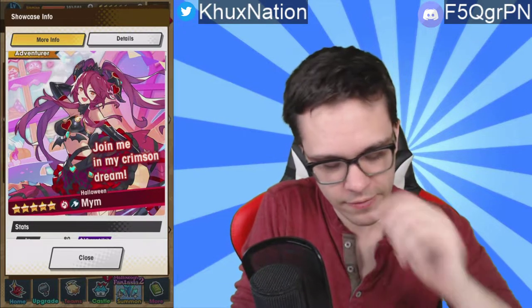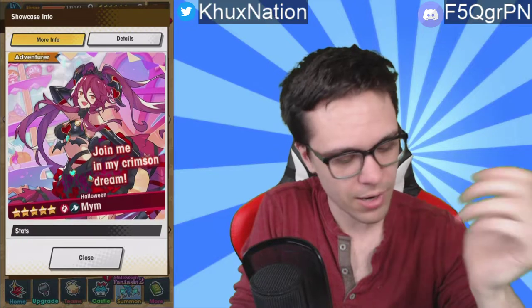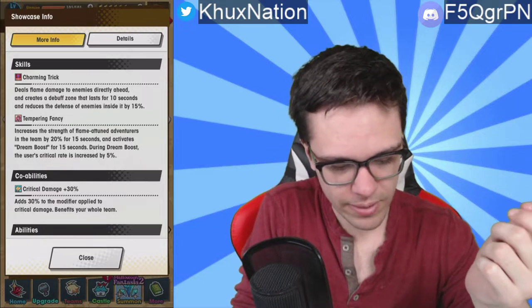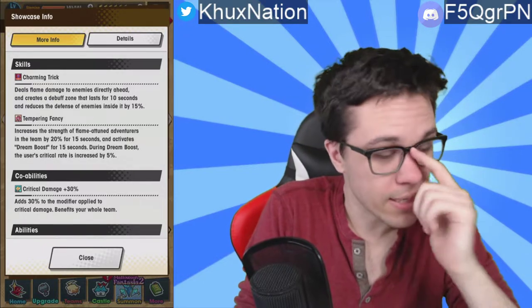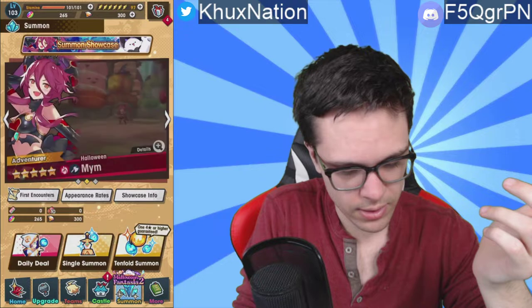First up we have the fire star Halloween Mim unit — she's a fire axe unit, which is kind of surprising since I'm so used to Gala Mim being a spear unit. Her first activated ability is Charming Trick: it deals flame damage to enemies directly ahead, creates a debuff zone that lasts for 10 seconds, and reduces enemy defense inside it by 15 percent. That's already pretty good. We can even see what her abilities look like — it's a pretty decently sized AOE field.